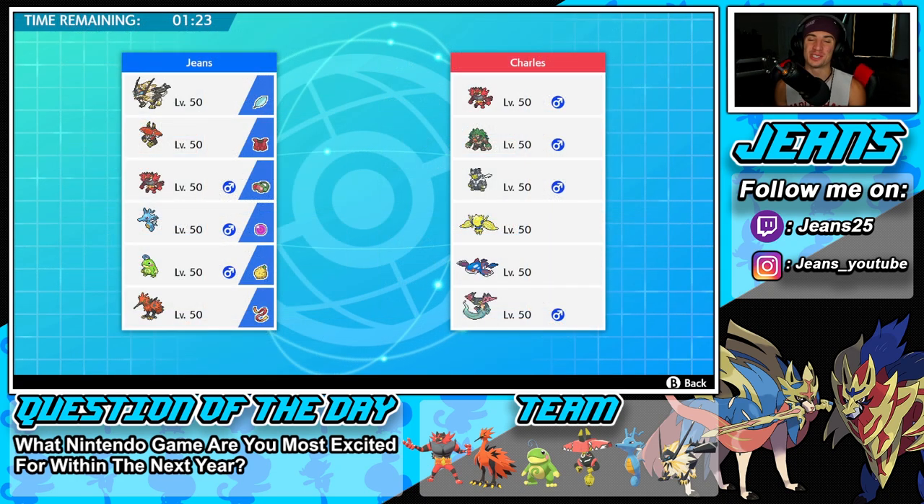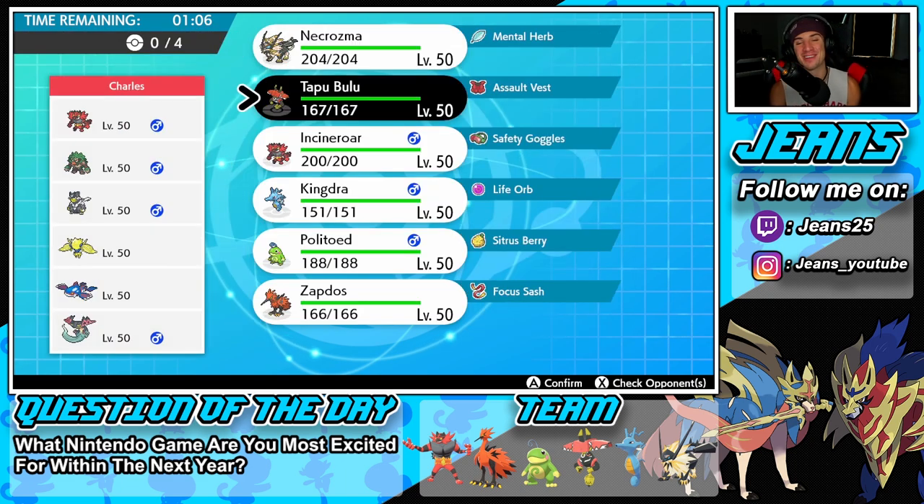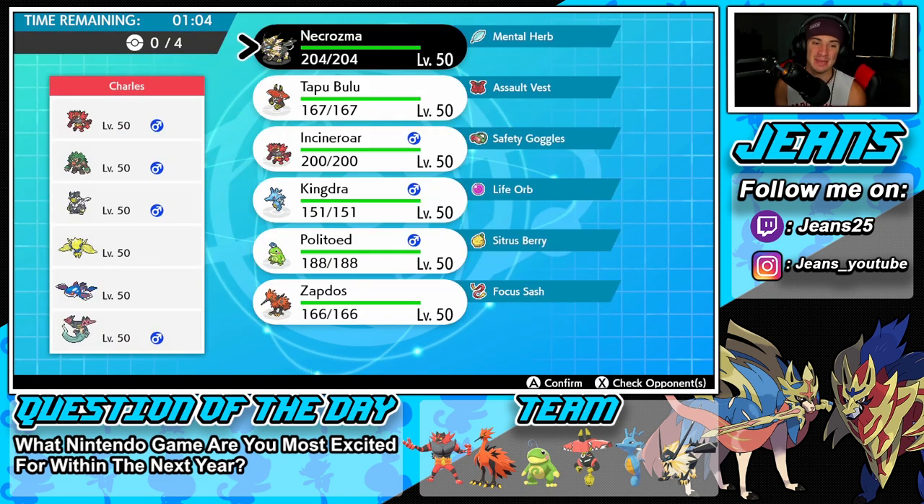We're looking at a tough first battle today — we're going up against a staple Kyogre team with Incineroar, Rillaboom, Urshifu, Regidrago, and Dragapult. The only Pokemon I'm a bit wary about is Dragapult, because it can be set up to attack or for support — I really don't know which way it'll go. Hopefully we get to show off this team and dominate some meta teams.